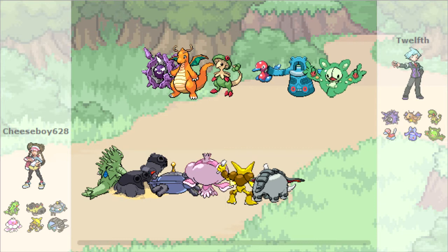Reuniclus could be a problem - it could do quite a number on my team. I just need to make sure it can't set up and take it out as soon as possible. Porygon2 might be a bit of a problem too. Since I don't really set up a lot, and P2 is so bulky, it can just keep recovering and it would take a while to knock it down, so I'm going to have to try to get a status ailment on it. For Bronzong, I'll just get in Magnezone and hopefully trap and finish it off with HP Fire.